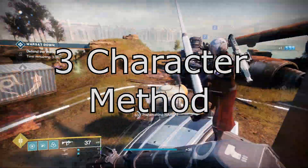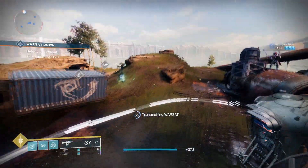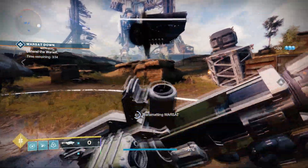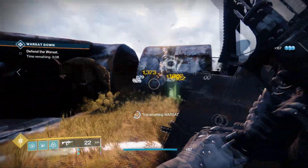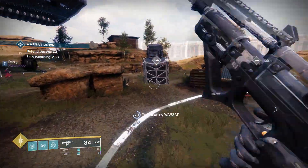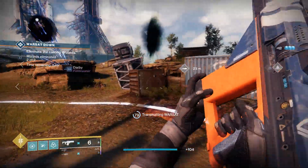Another huge important part about getting to the highest level possible and being raid ready is what I like to call the three-character method. Start on your least favorite character, get them to soft cap, do all of their engrams, then transfer those guns over to your second favorite character and repeat the whole process. Your goal is to end on your main character, because by transferring your higher level guns over, your average power will be higher, meaning the engrams you earn will be at a much higher power than they would have been otherwise.